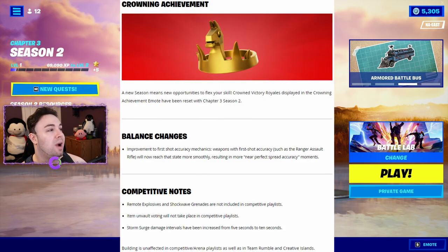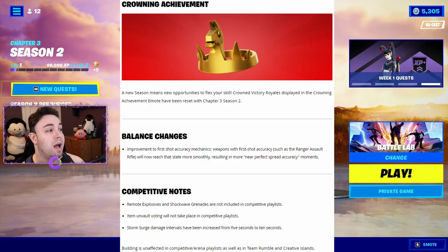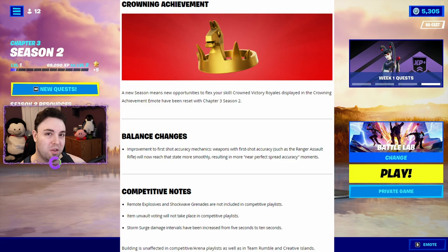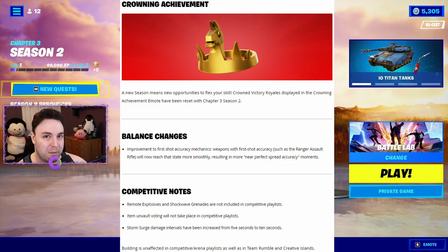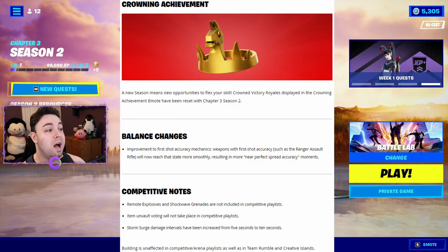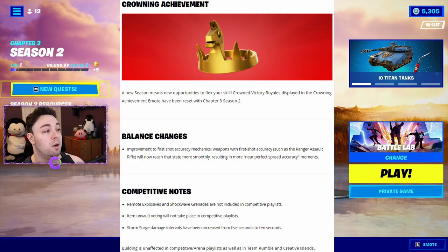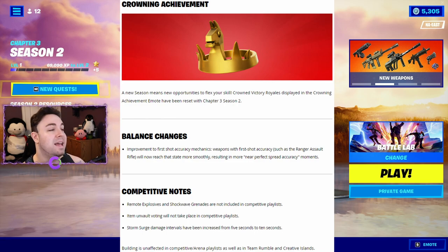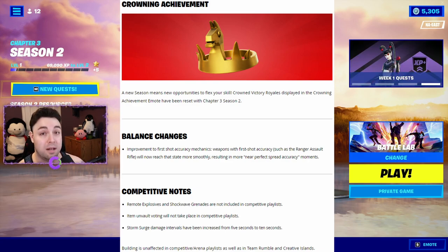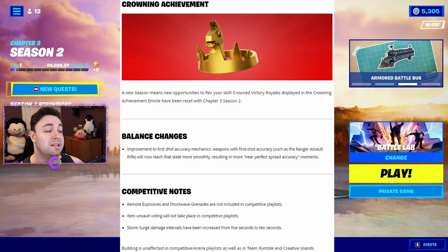Crowning achievement: a new season means crowned Victory Royales displayed in the crowning achievement emote have been reset with Chapter 3 Season 2. Are you happy they reset it or do you wish you still had your crown wins? Balance changes: weapons with first shot accuracy, such as the ranger assault rifle, will now reach that state more smoothly for more near-perfect spread accuracy. Competitively, remote explosives and shockwave grenades are excluded, item unvault voting won't take place, and storm surge damage intervals have increased from five to ten seconds.